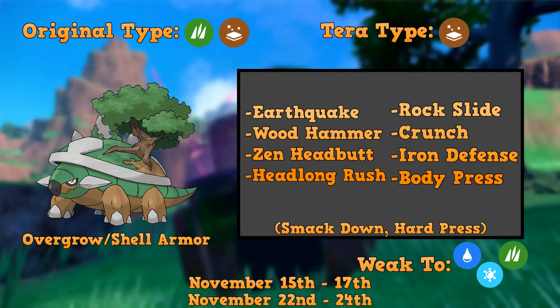Wood Hammer is also a great move Torterra gets — it's a high damage Grass move with a little bit of recoil, but because of how recoil is calculated in Tera Raids, it'll be substantially less, so I could definitely see them running it. Zen Headbutt is a great coverage option that this Pokémon gets, helping take down things weak to Psychic like Fighting Pokémon and Poison types.